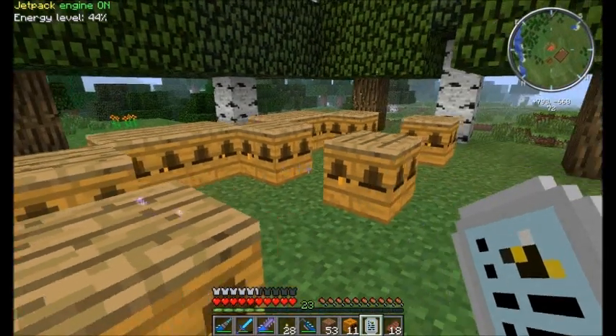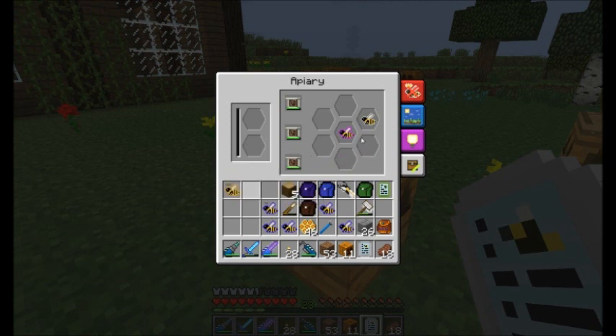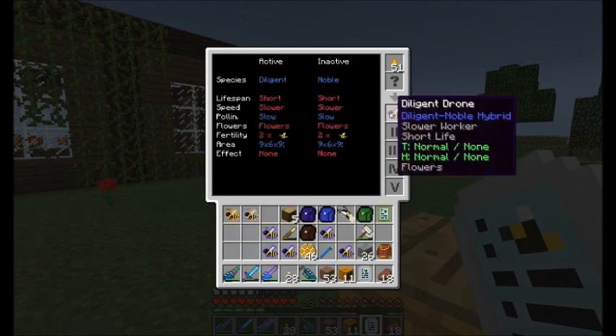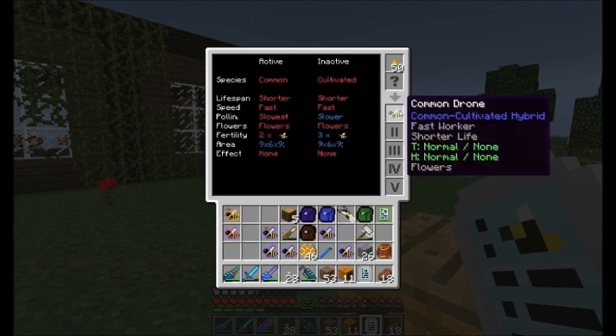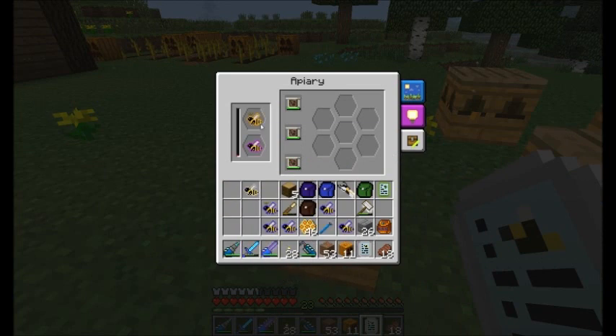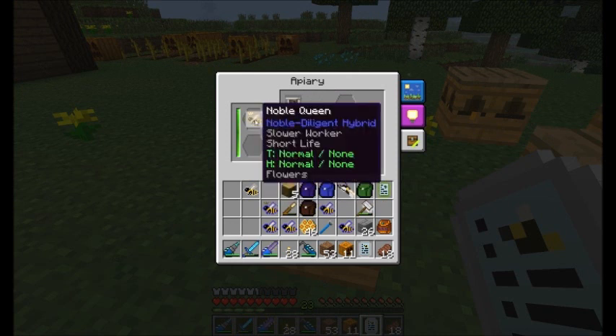And look at this — just my luck. Always happens this way. Noble, diligent, common — I always get both of them. This is noble diligent, and this is diligent noble. I don't know if this could be any better or worse. Now let's mutate this and hopefully we will develop one of these.